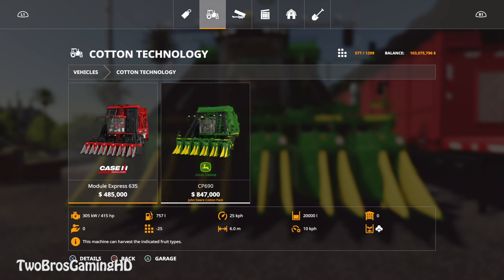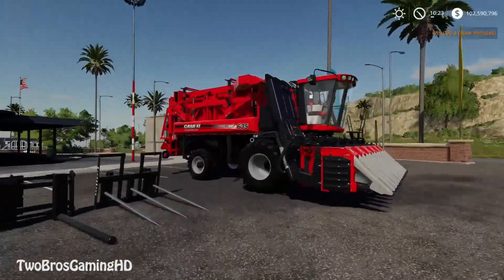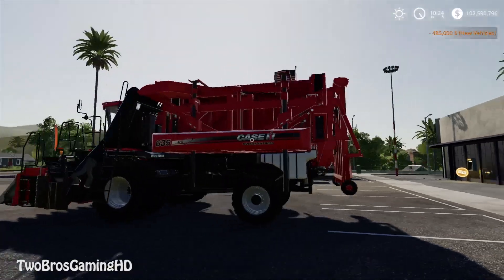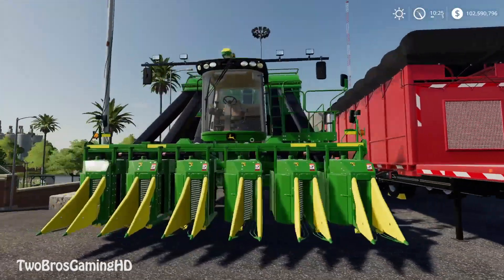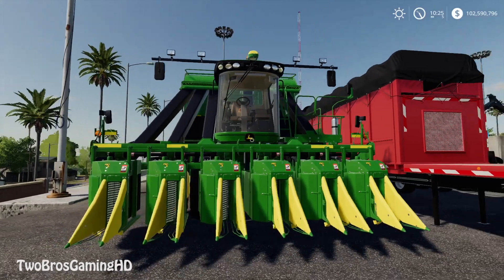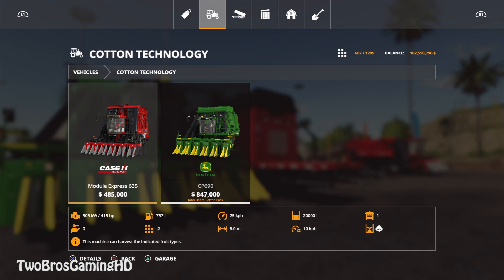Actually, I'll take my words back — the CASE IH is bigger. The CASE IH has a capacity of 20,000 liters of cotton in the back, while the John Deere only has about 10,000 liters capacity. The CASE IH runs 415 horsepower, 757 liters fuel capacity, 25 km/h top speed, 10 km/h working speed, 20,000 liters cotton capacity, and a 6-meter working width.